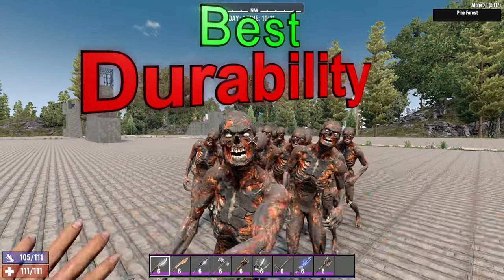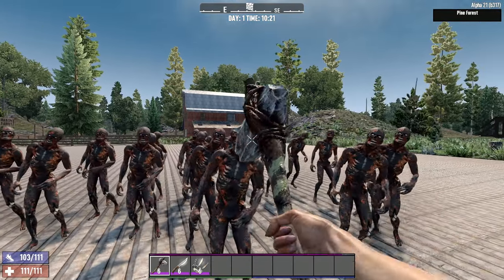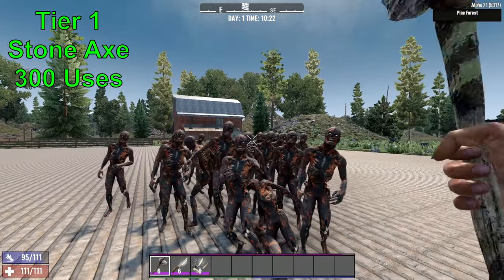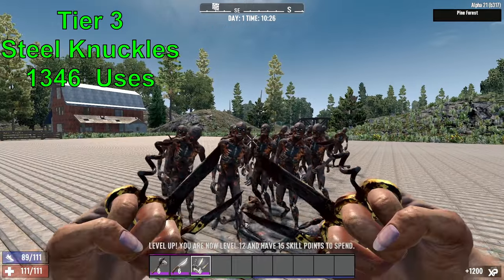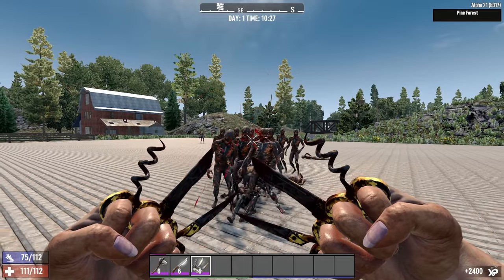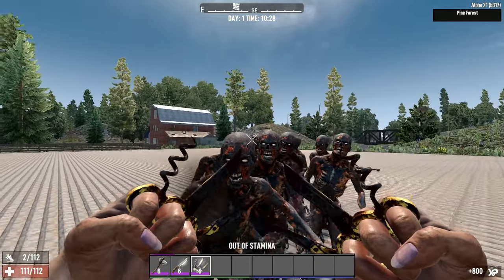Durability is another factor to consider when selecting the best melee weapon — how long will they last? Blades tend to have higher than average durability across all weapons and tiers, while sledges are on average the lowest. The absolute best durability for tier 1 is the Stone Axe at 300 uses, tier 2 is the Hunting Knife at 1,154 uses, and the best of tier 3 is the Steel Knuckles at 1,346 uses before breaking. Since repair kits can be easily found or made, durability may be a low consideration overall. The winner for durability is a tie between blades and knuckles.